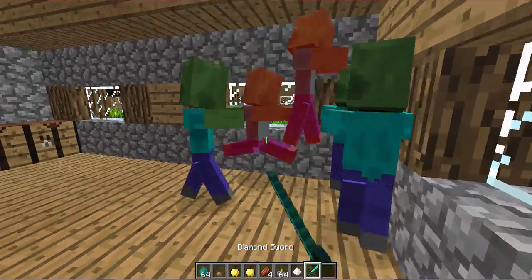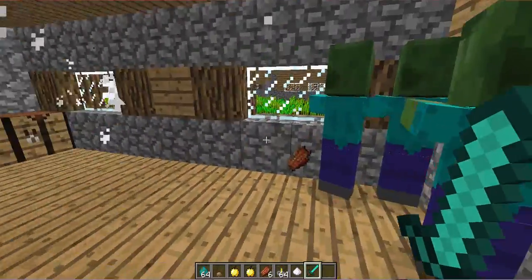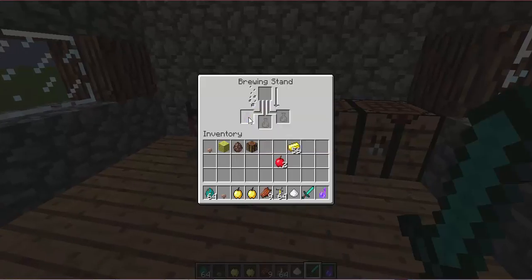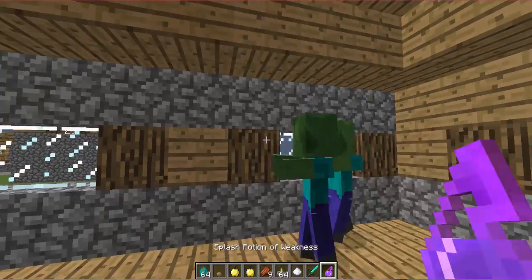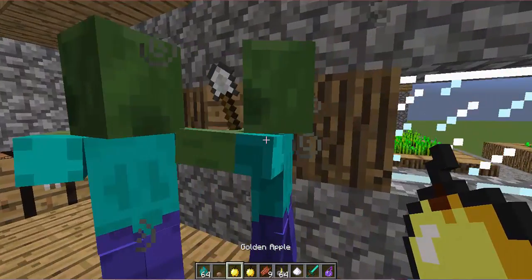We don't need this many zombies, just do it on two. So here we have the splash potion — you splash it on the zombies so they have weakness, then you feed them a golden apple.